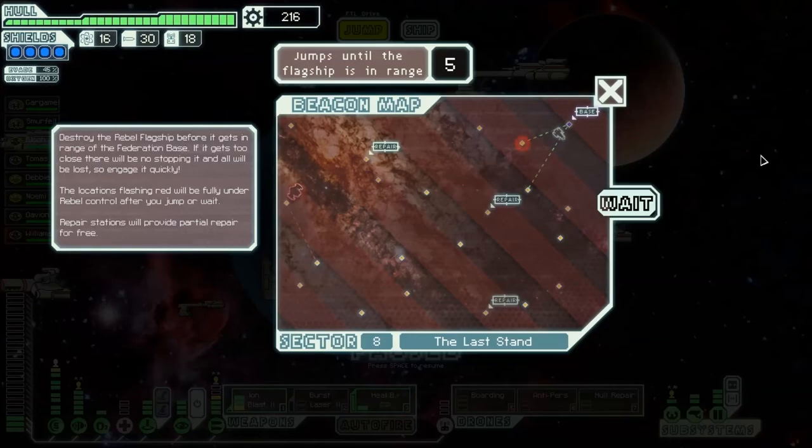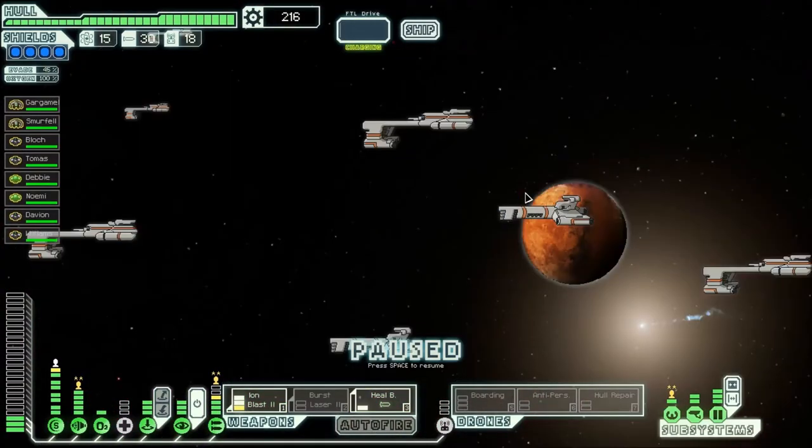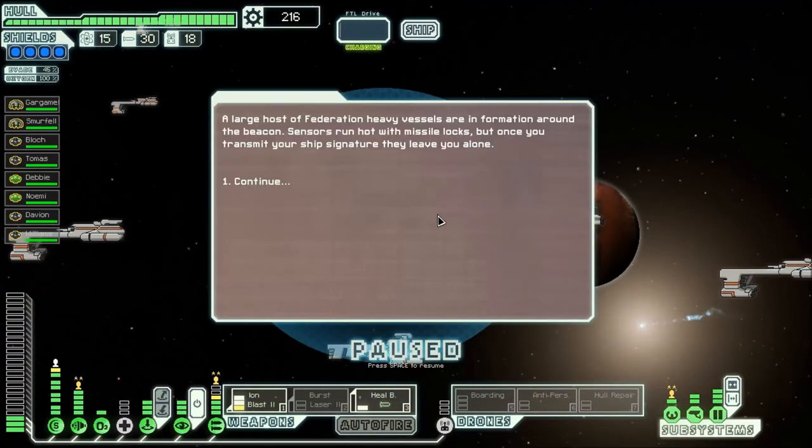We could do that, but we're not fighting their ship yet. We are still on the Vegan map and the flagship is way on the other side. So we're going to have to be moving. Let's go see what we're going to encounter first. A large host of Federation heavy vessels are in formation around the beacon — sensors run hot with missiles locked.